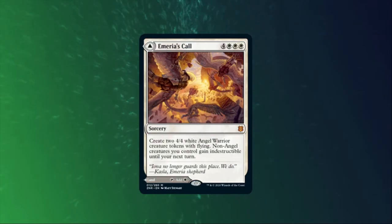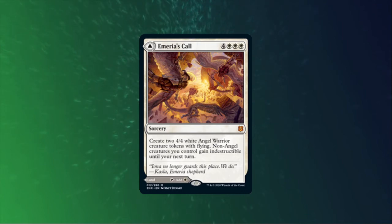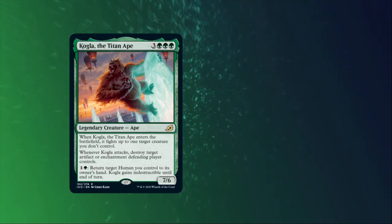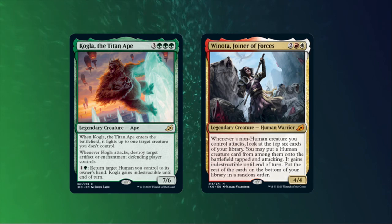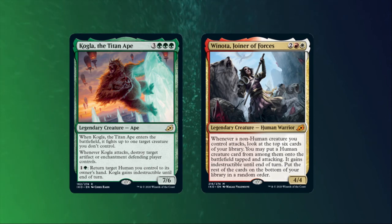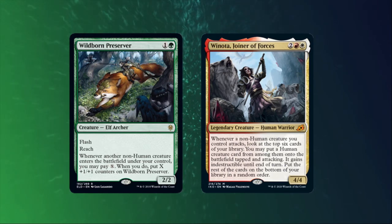Changelings don't play quite as well with angels as they do with dragons. Avacyn's Call won't make your changelings indestructible — I'm not sure why it has the non-angel clause on it, but don't fall for this trap. Let's look at some of the human/non-human interactions in the unrestricted cube. On the positive side, Kogla can use a changeling to give itself indestructible, and can even combo with a changeling that has a positive ETB effect. Winota also benefits in a weird way from having changelings in your deck — since they're all humans, Winota's triggers can put them into play, but since they're all humans, they don't actually trigger Winota's ability themselves. Wild Born Preserver has some non-human text as well, so don't expect to milk your changelings for any extra counters there.